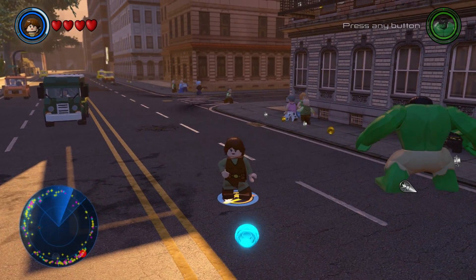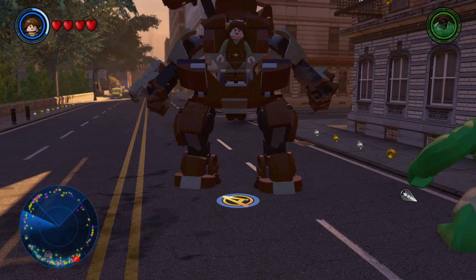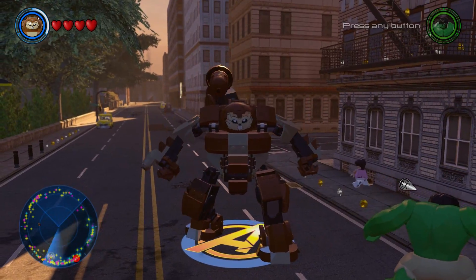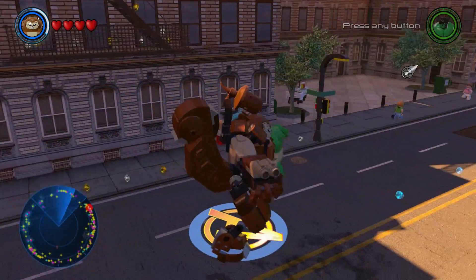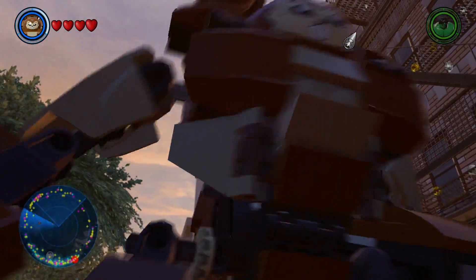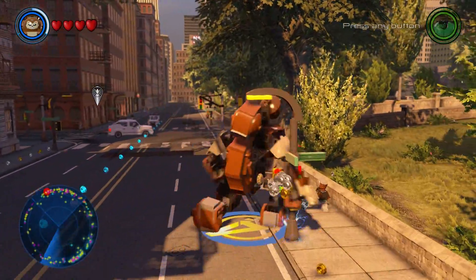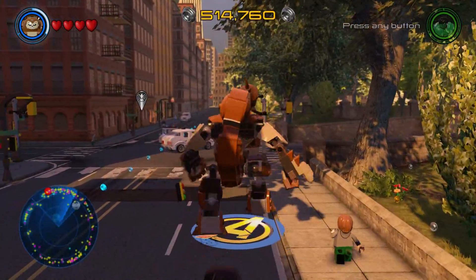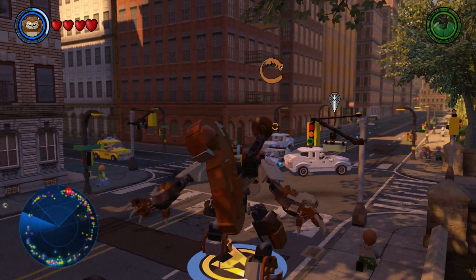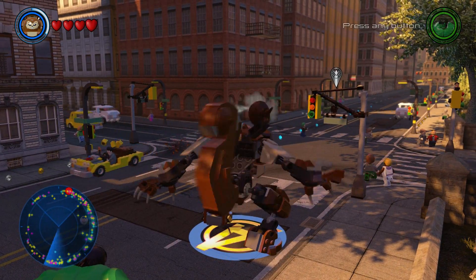If you hold down the triangle button, she will summon her own Hulkbuster armor — basically the Hulkbuster armor but it looks like a squirrel. It has a tail and an acorn blaster, and it looks really awesome. She can transform into this just by holding down the triangle button, and she can also shoot acorns. You can target all your enemies or whatever object you like with the acorn gun.